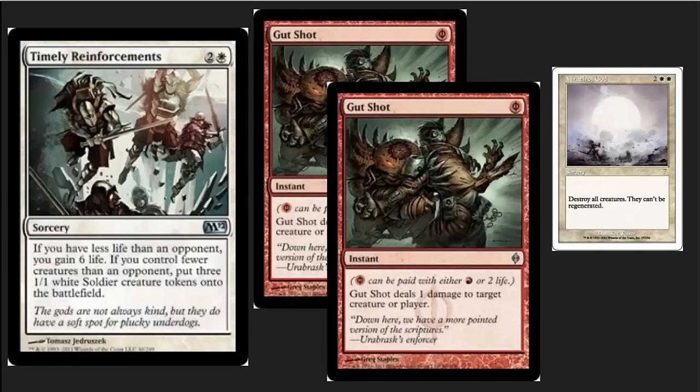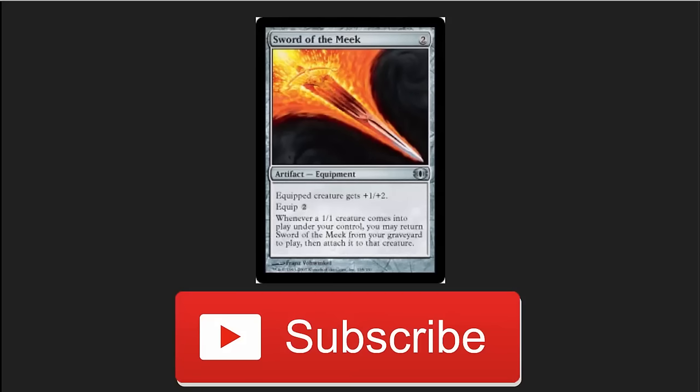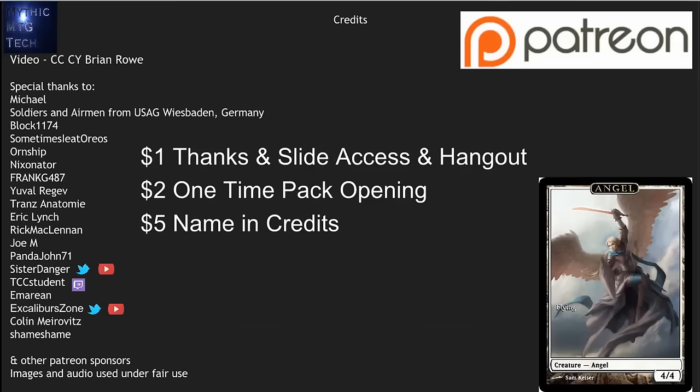This deck is actually not that bad against aggro — you're only playing two colors so you don't take a lot of damage from your lands. Cards like Timely Reinforcements can help a lot. Gutshot is solid for dealing with infect; you have to be able to kill that Glistener Elf before you die. Adding extra board wipes helps with fair creature decks. Dispel is wonderful and Negate is very powerful. Overall I would definitely give this deck a try — it is a very resilient deck, not easy to play, but worth practicing against. Subscribe to Mythic MTG Tech for cutting-edge modern content.